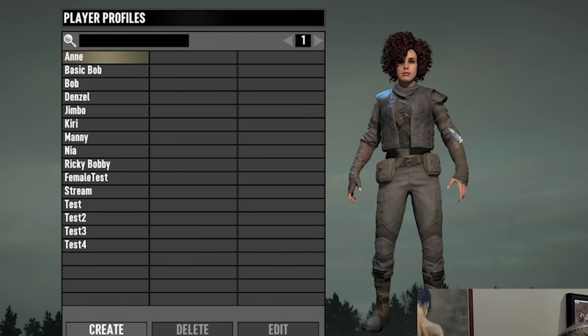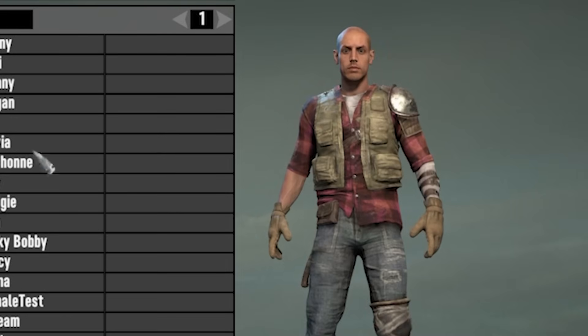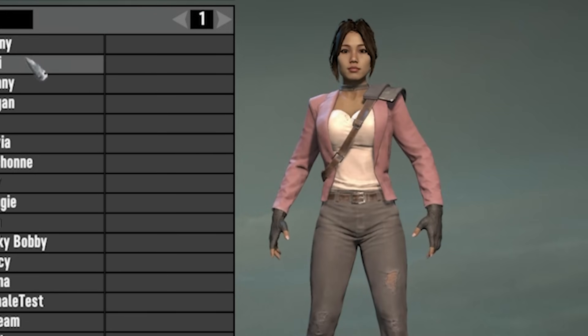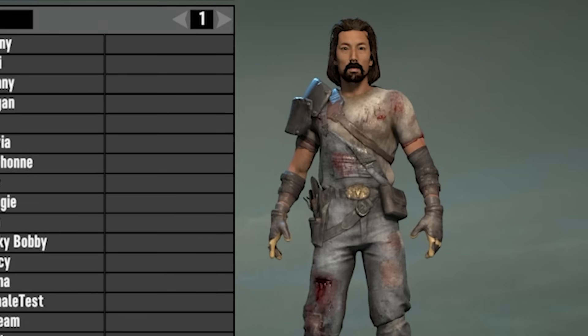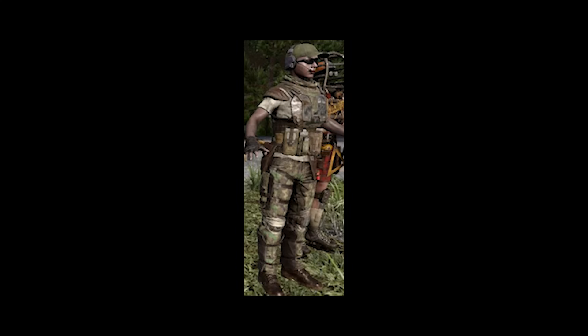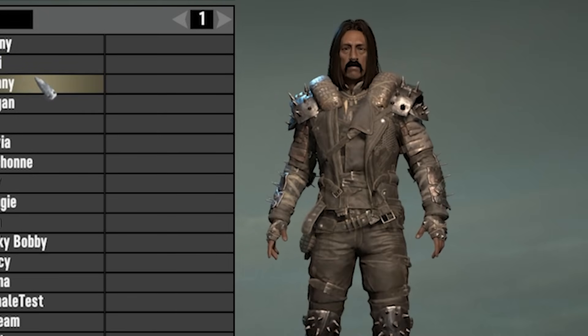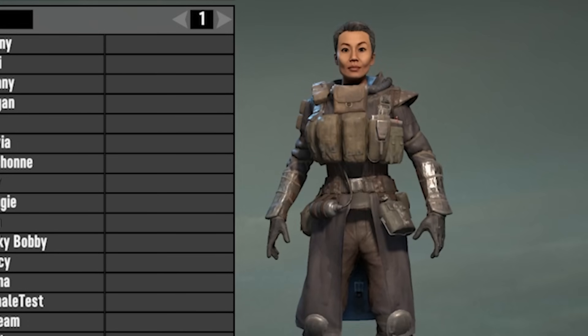The light armour is comprised of the primitive, lumberjack, preacher, rogue, athletic and enforcer armour. The medium armour is farmer, biker, scavenger, ranger, commando and assassin. And the heavy armours are miner, raider, nomad and nerd. Each of these has unique effects that will scale with the quality of the item.